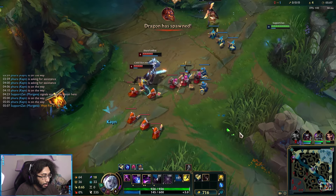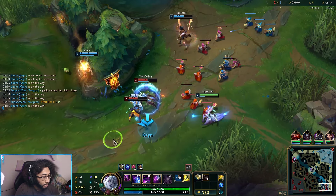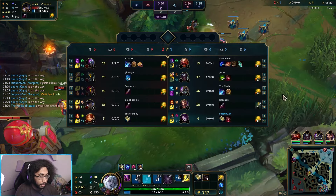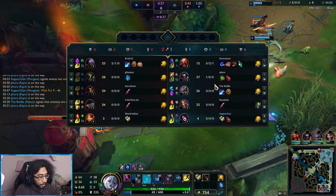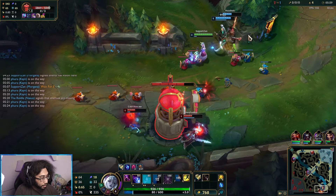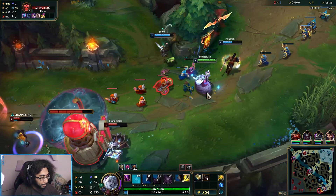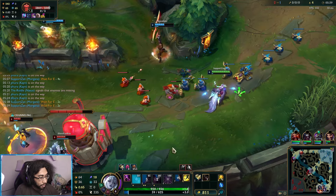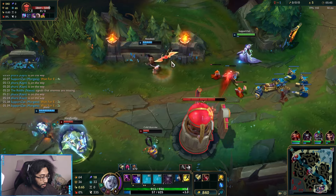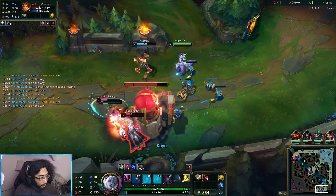Kayn wants to come in and I do have Black Shield. We got their flash again with that trade. Does she have Cosmic Insight? I think she does. We can't really dive here. Let's pop another Dark Harvest. I don't have enough mana. Draven does want his stacks — he really wants his stacks. We missed our bind.